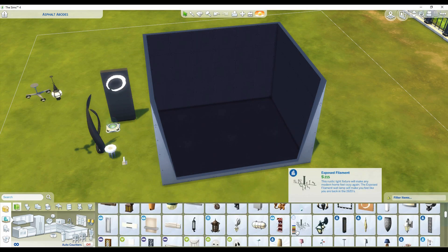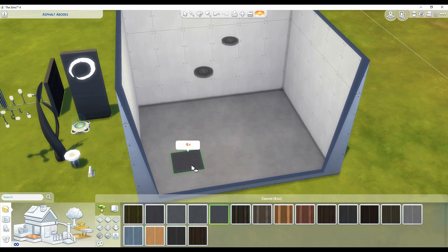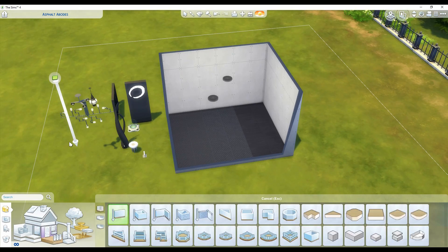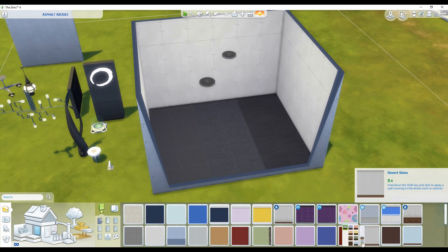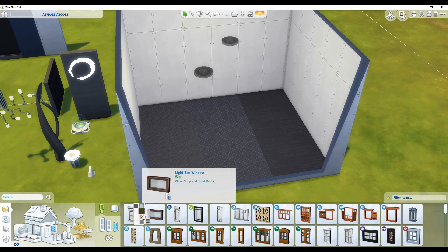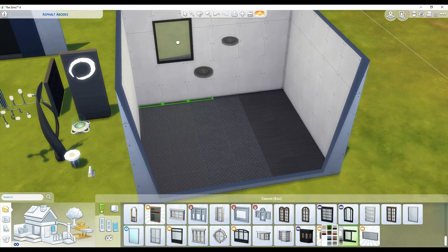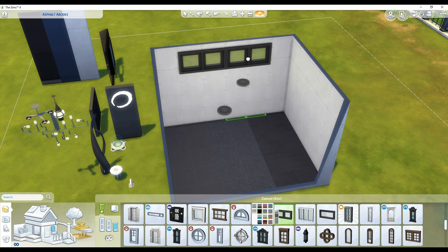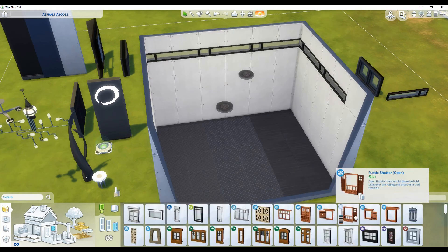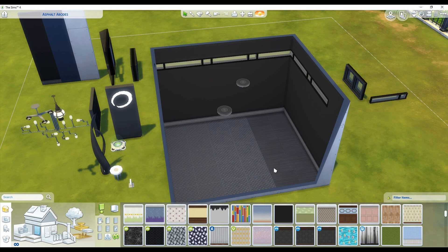This is something I've never done before in my entire nine year history of playing The Sims. I've never really played with aliens before in The Sims 3 or The Sims 4. But I wanted to do something different. Before I built this nursery, I built my first ever nursery — a baby blue themed nursery — and once I finished it, I wanted to do another one. I thought, what could I do that's totally unique? And that's how I got the idea for this alien nursery.